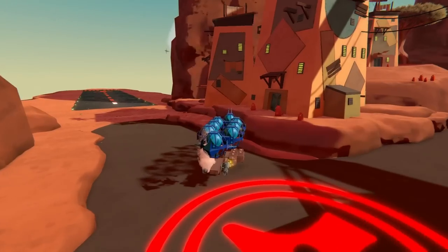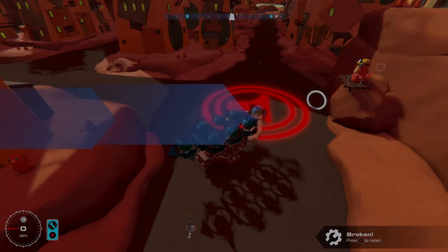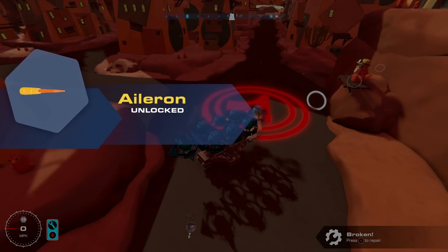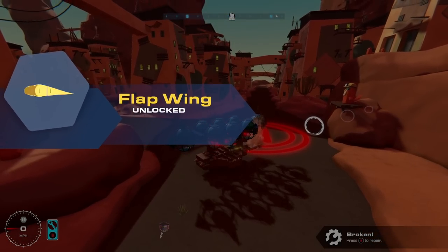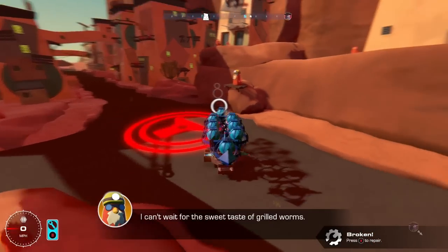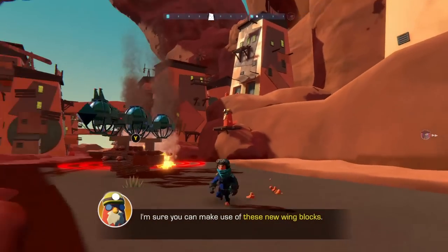Two more. The elevator tail. An aileron. A flap wing. Guys, I'm in paradise right now with all these amazing special parts they're giving us.